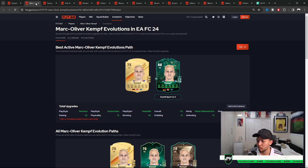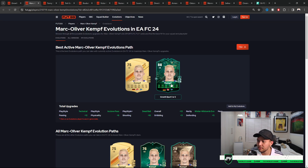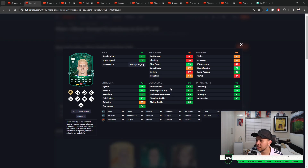The very first one is Kempf — he's got the playstyle of technical as a center back, which is a little bit crazy. He's got the dead ball playstyle plus as a center back too, which is a bit weird, but look at those pace attributes — mostly lengthy, 88 rated card. He was from a 75 rated card so he's probably going to go up in price. Four star weak foot as well — he's looking amazing, great defending, very nice strength and aggression.